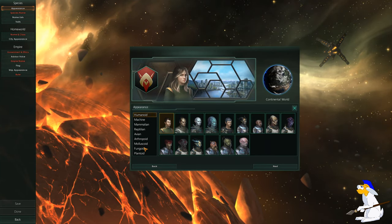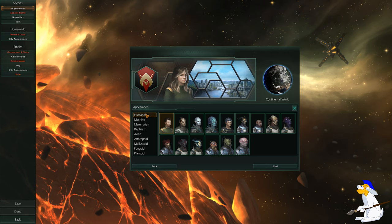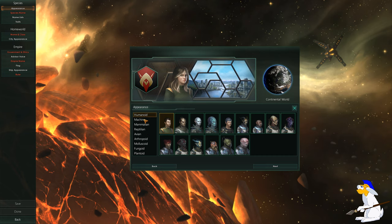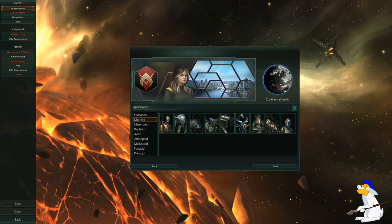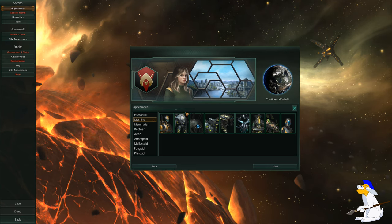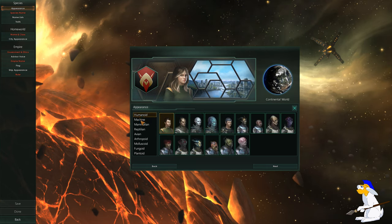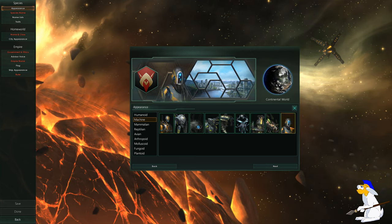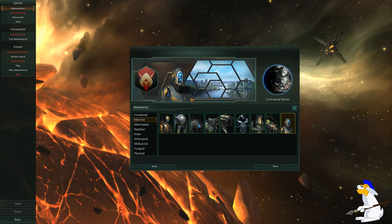Here are a list of all the different species you can be. There are basically two kinds of species that are really different: biological, which is pretty much all of them, and machine. If you're machine you have to be a machine intelligence, which changes the way the game works. I actually think machine intelligence is probably a bit simpler, so let's be a machine intelligence.